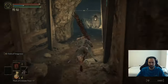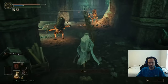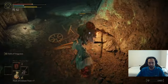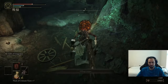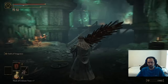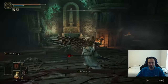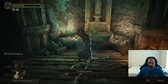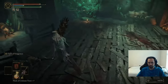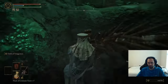Stepping on the platform at the bottom just in case I end up killing myself by accident. Then there's a golden rune, and killing this guy gets us an explosive stone. And here we get a rune arc. Behind here we also get a somber smithing stone four.